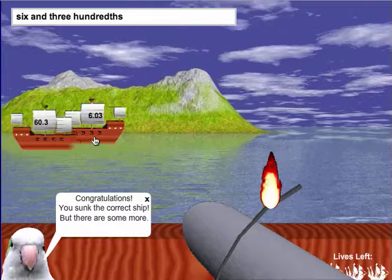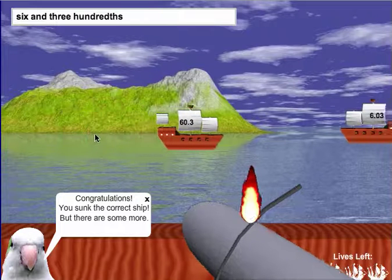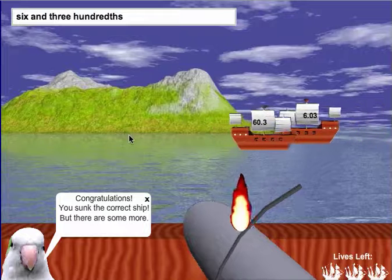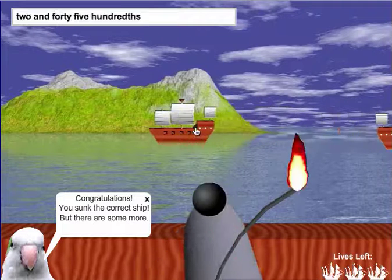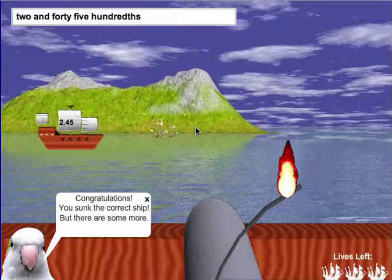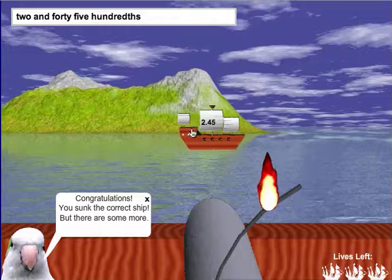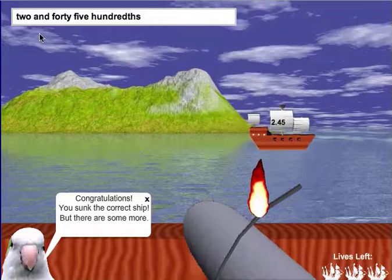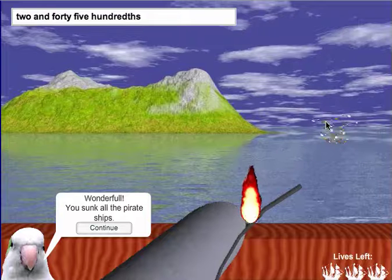It says congratulations, you sunk the correct ship, but there are some more. I have three lives here. So I have to do six and three hundredths — here it is, I click. You see all the gold and coins cascade into the water. Two and forty-five hundredths — that's the only one left. So I blast that one and I've made it past the first round. I've plundered the port of Panama City.